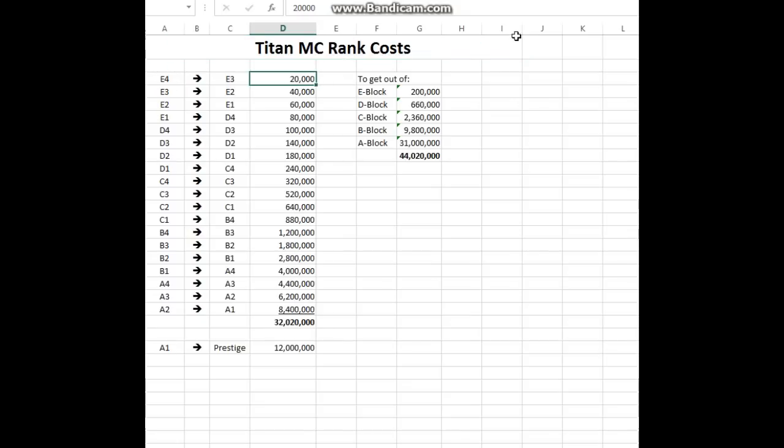Based on the numbers I have: to get from E4 to E3 it's 20,000. E3 to E2 is 40,000. E2 to E1 is 60,000, then 80,000. And to get out of the E block — to go from E1 to D4 — it costs you 80,000, at which point you lose your E cell. You lose the ability to have a cell in D because you have to wait until D3 in order to own a cell again.